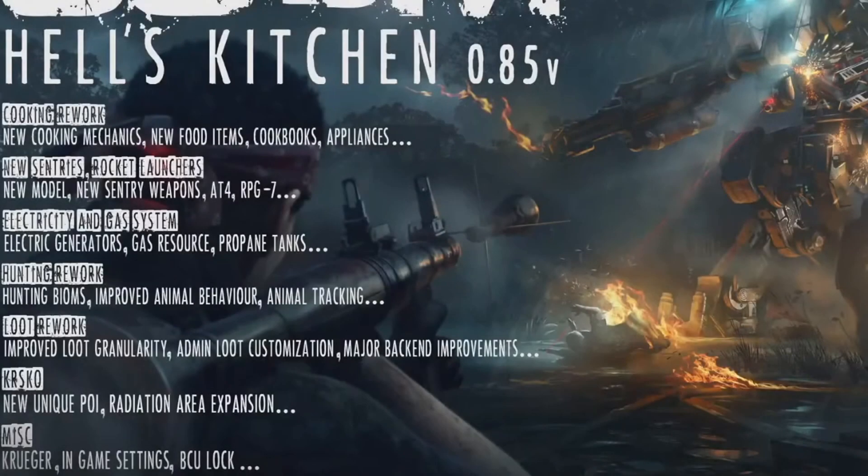Here we have all the new things that the update is going to bring: a cooking rework, new sentries, rocket launchers, an electricity and gas system, a hunting rework, a loot rework, a new unique point of interest, some new settings, and an ECU lock. Quite a few new things from what I understand.